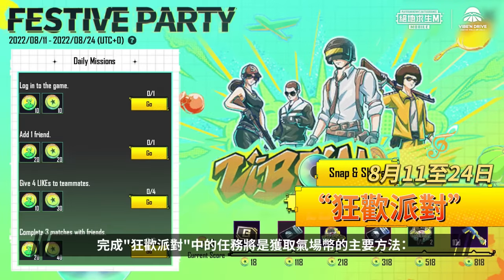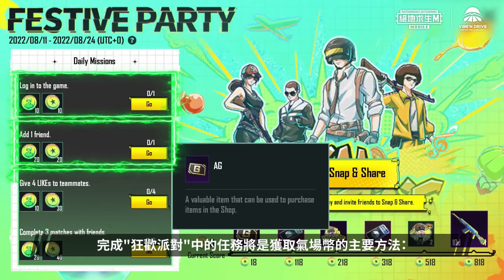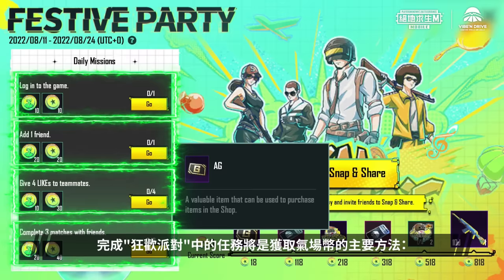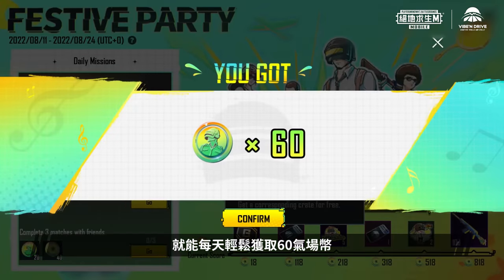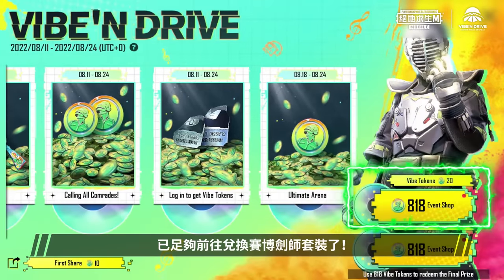The third event is Festive Party! Completing Festive Party missions will be the main way to help you earn Vibe Tokens on a daily basis! Completing these missions during the event will help you get 60 Vibe Tokens each day easily! This way, you can get up to 840 Vibe Tokens in total, and these Vibe Tokens will allow you to redeem the Kendo Master Set!